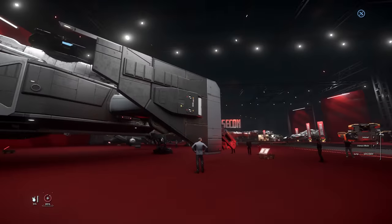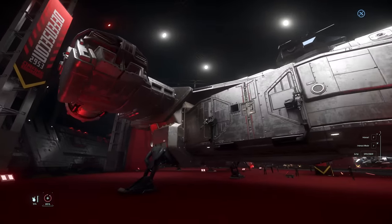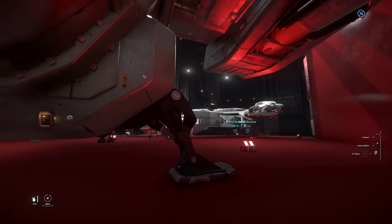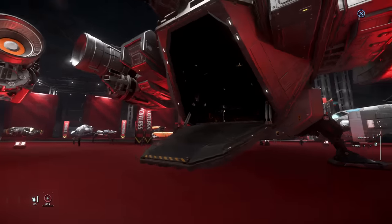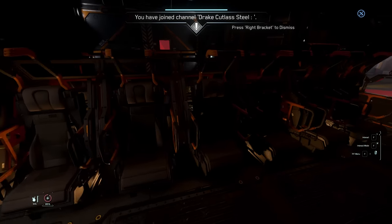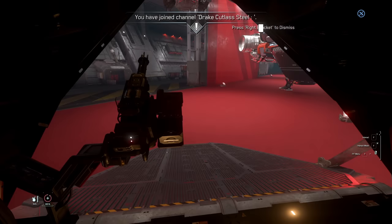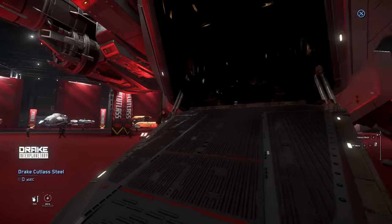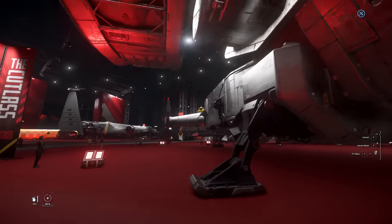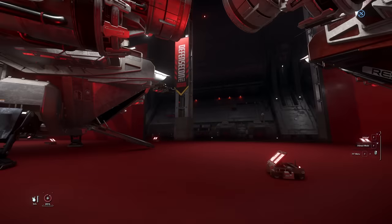Next up, a personal favorite of mine — the Cutlass Steel. Everybody seems to hate this ship because it's a less useful version of the Cutlass Black since it has no room for vehicles. As a concept it's a drop ship, so I like the idea of sitting people down and rolling out — there's even a gatling gun — but without vehicle space it dramatically reduces the practicality.